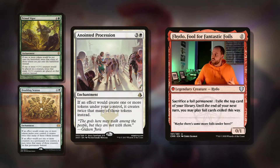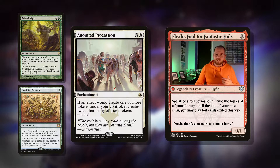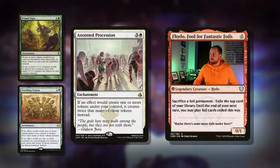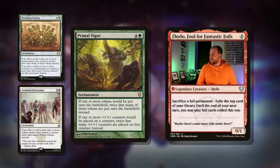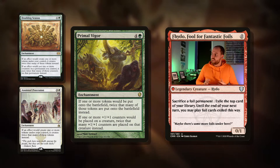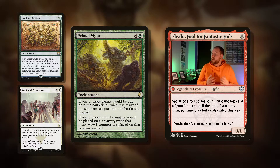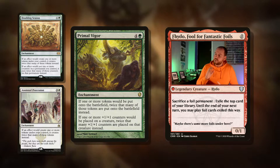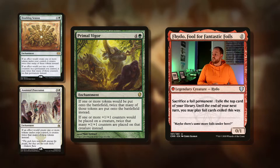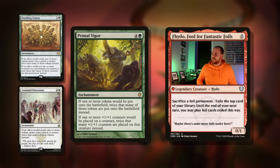So with Trostani's Summoner and Anointed Procession, instead of getting one each, you get two 2/2s, two 3/3s, and two 4/4s — that's an absolutely massive board state that'll probably win you the game. Then there's Primal Vigor — five mana enchantment. If one or more tokens would be put onto the battlefield, twice that many are put onto the battlefield instead. And if one or more +1/+1 counters would be placed on a creature, twice that many are placed instead. I'm not a fan because it helps opponents, but it builds really well into this deck. Nice picture of an elephant — the Elephant Tribal deck is still alive.